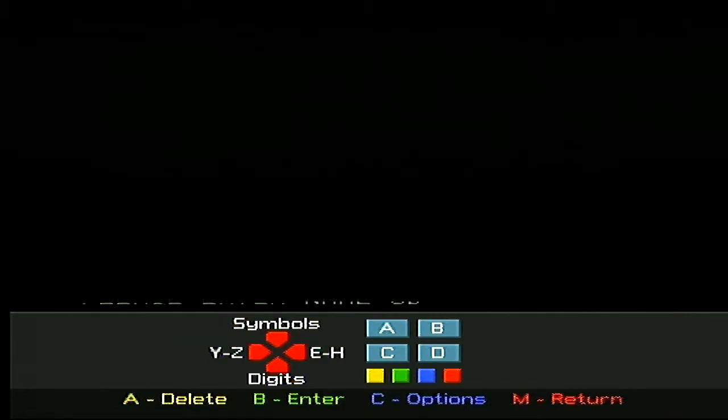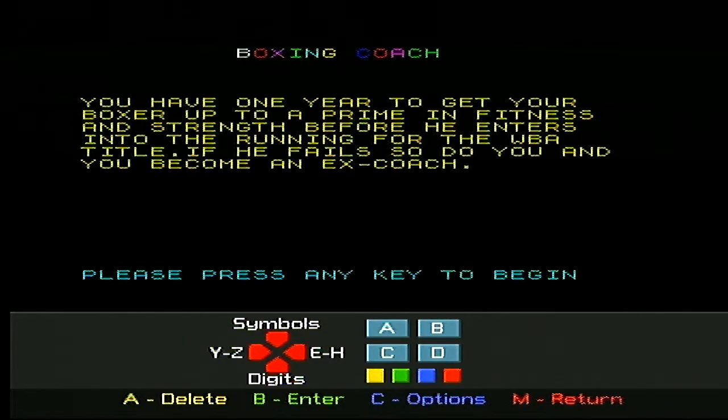There we go — Generic Demon. You have your aim here to get your boxer up to their prime, to prime fitness and strength, before he enters into the fight. Okay, okay, I'm ready for it. Let's build up my boxer.